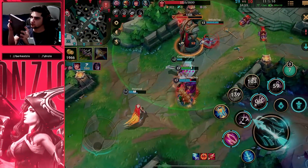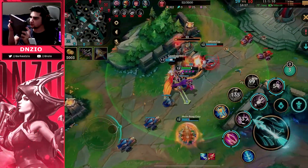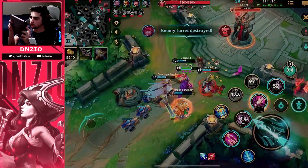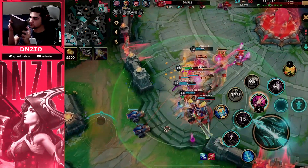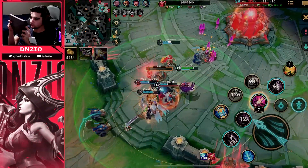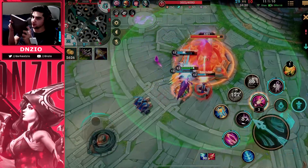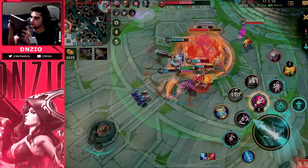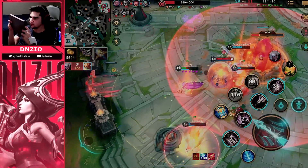Right here we're basically just snowballing — there's just nothing they can do. The Baron just delayed the game a little bit. We're going to try to end the game as soon as possible. We are out for blood, but we actually end up trolling here because look at what Diana does — she hops in and ults like the broken character she is.